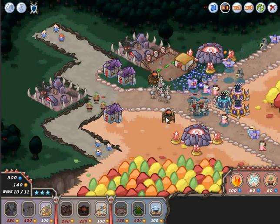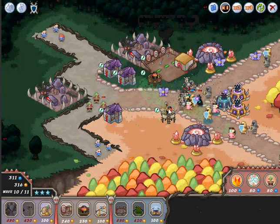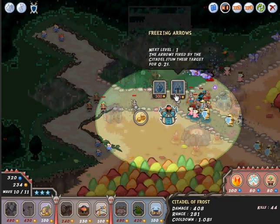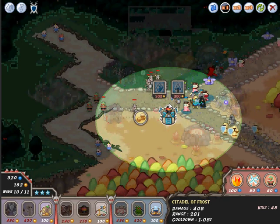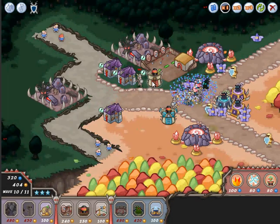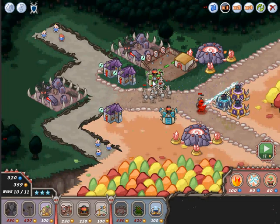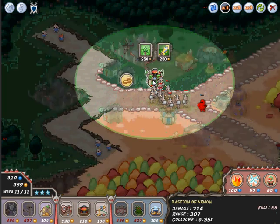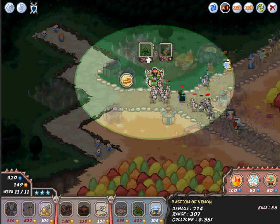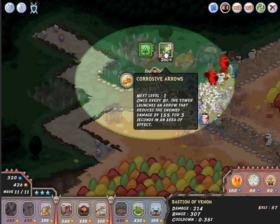I'm gonna upgrade my cabins a little more to have more defense. I also want to upgrade my watchtower — it's not yet at the frost tower and I don't like that at this stage. The freeze tower is very important; we need it to stall them, get us more time, and the area-of-effect damage and stun is pretty good.